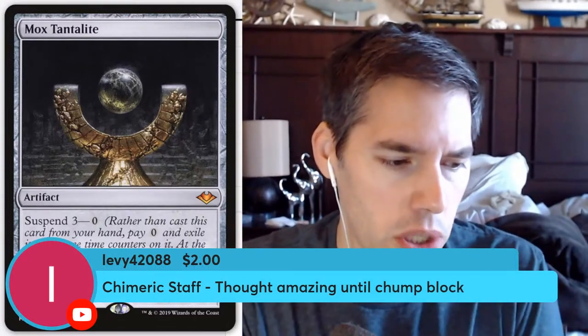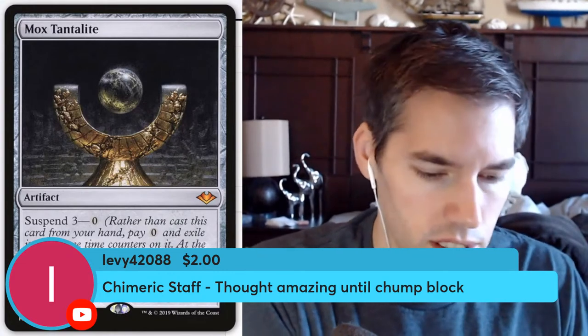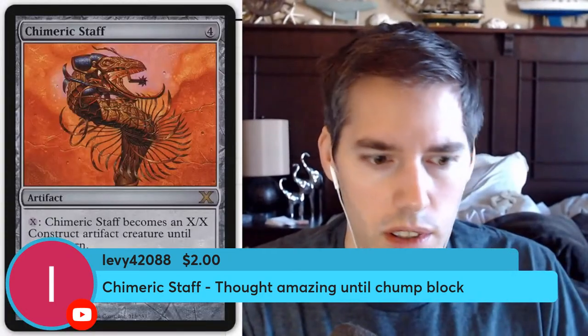Shimmeric Staff — four mana, then pay X: Shimmeric Staff becomes an X/X construct artifact creature until end of turn. By today's standards you could pay four mana and just have an X creature — Stone Coil Serpent does the same thing and is even better, with reach and protection from multicolor. As long as that exists, why do we want Shimmeric Staff? This was probably for playing around Wrath of God — you animate it and it never dies to the wrath.